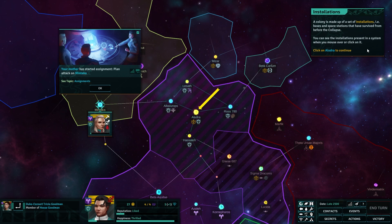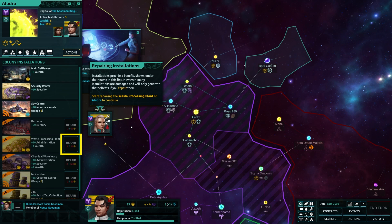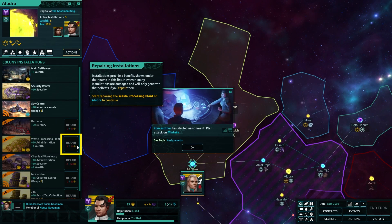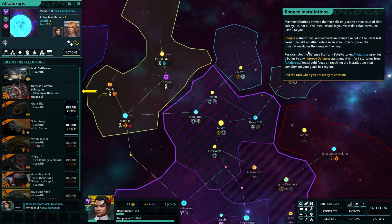Plan attack is crucial when trying to conquer systems as it gradually increases your projected fleet strength in a location. The time it will take depends on the effectiveness level of the assignment, the character's skills, their happiness, and how much they like you. Well let's put mum in — mum really likes me. 78 military skill, holy heck, get on it mum!